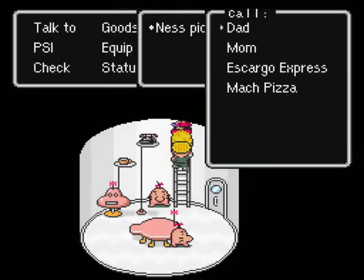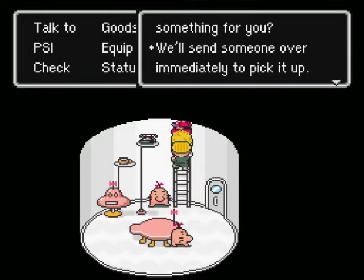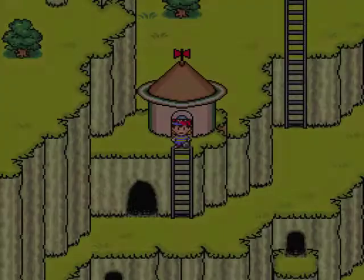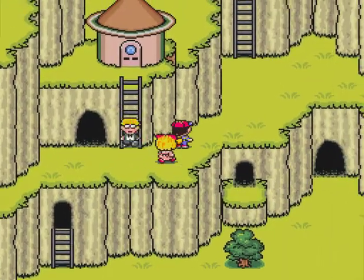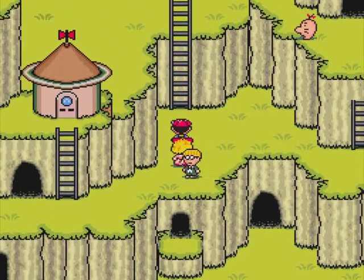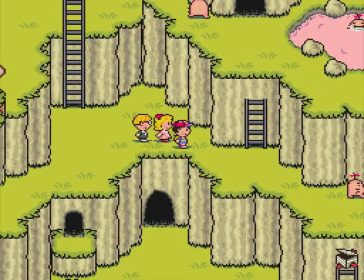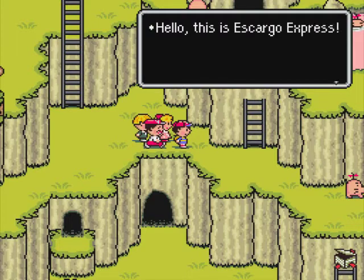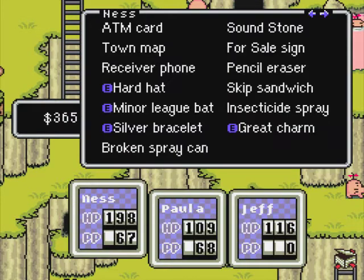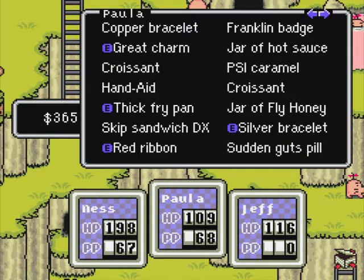I think I'm going to call Escargot Express. Escargot Express shouldn't take too long to get here. We'll wonder where he came from when we're walking around here — he'll just show up. My controller is having a problem where when I go right, it wants to go down. I might have to switch controllers out. Yes, I can cover the bill. So we will get rid of the fly honey — we don't need that anymore.